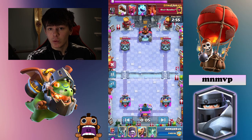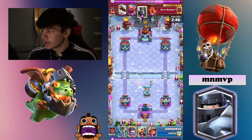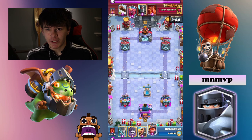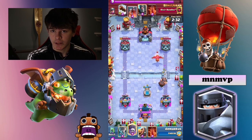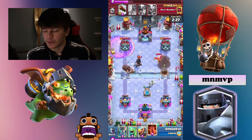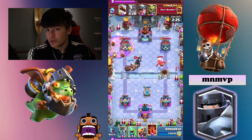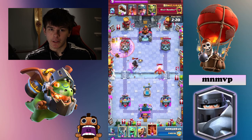Tip number 1 is never to push at the very start of the game. I don't care what your starting hand is — you do not want to spend all of your elixir pushing at the very start, because there's a possibility they can counter with a lot less elixir and then have a big counter push coming at your tower, and you're going to have no elixir to defend that. That could literally lose you the game in the first 30 seconds. So never make the first push.